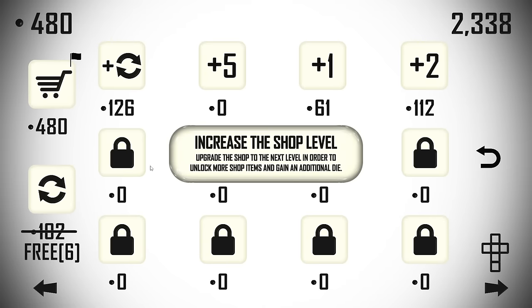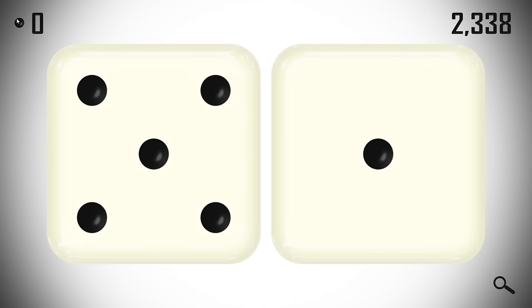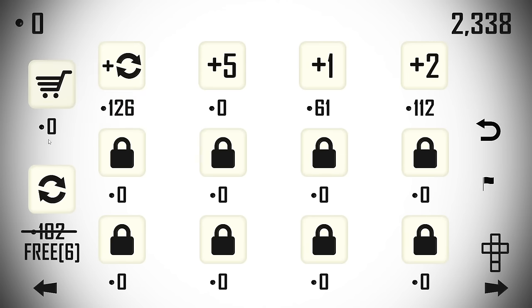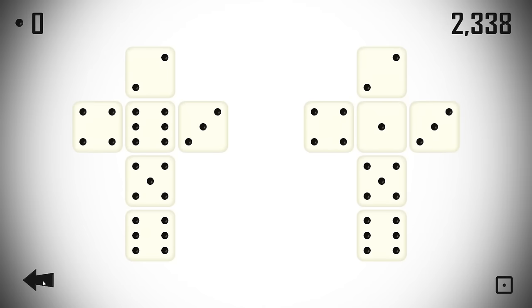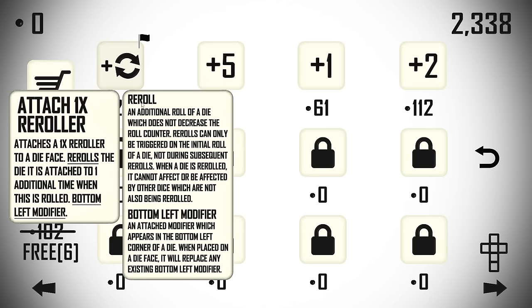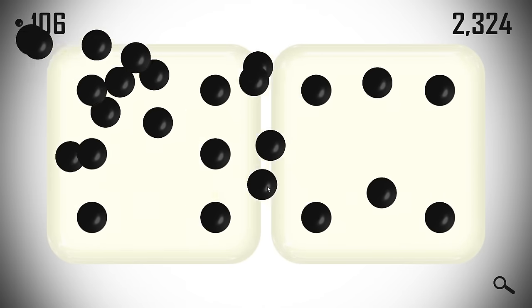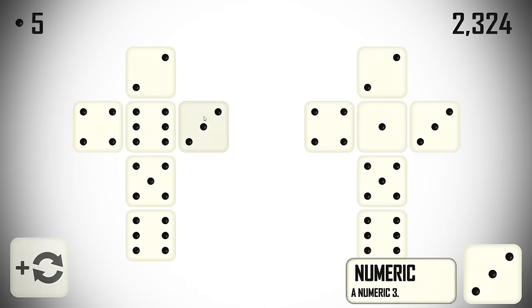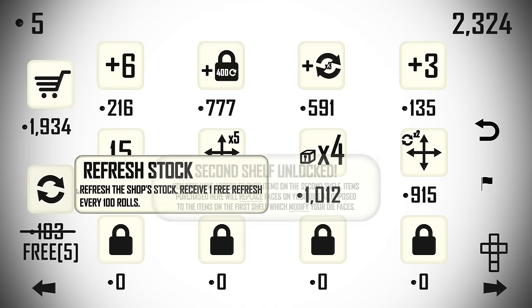Increase the shop level — upgrade the shop to the next level to unlock more shop items and gain an additional die. Now I've got a second die to mess around with, which is obviously very good. I've also gained a free restock. Wait — I never actually bought the re-roller? I must have done something wrong. Let me get that on there — yeah, that's much better. Now hit me with the shop refresh.